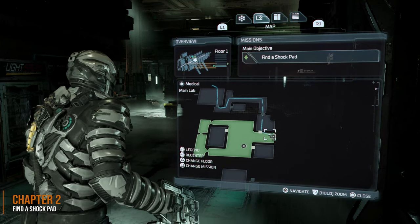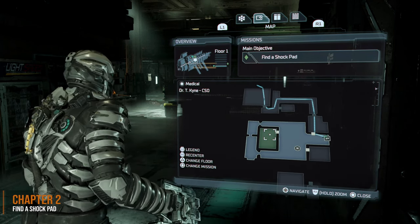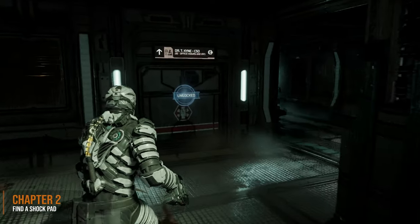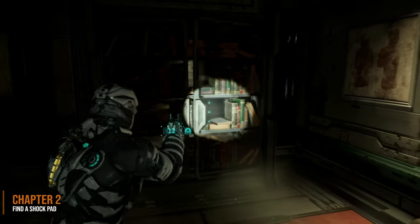Marker fragment 2 is going to be in chapter 2. The objective is to find a shock pad, so we're going to head into Dr. Kine's office on the first floor of this lab area. We're going to have to use Kinesis to move a shelf and we will find the fragment hidden in this room.